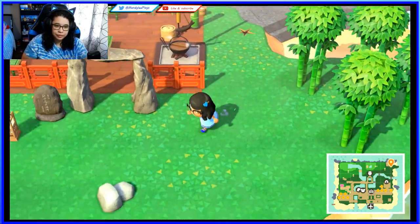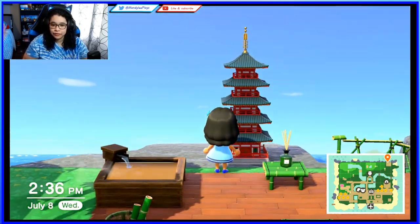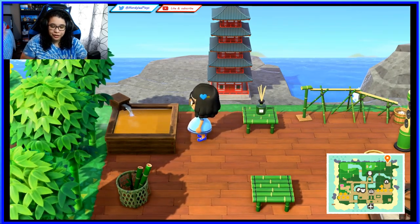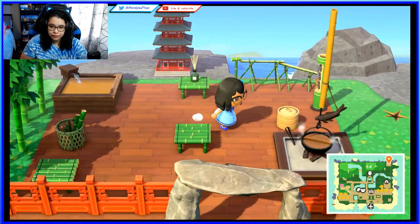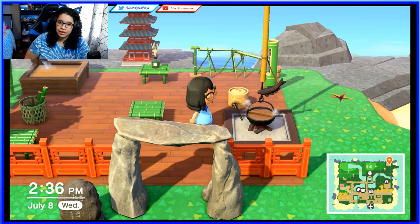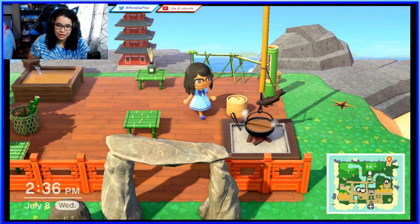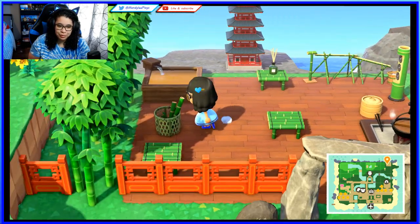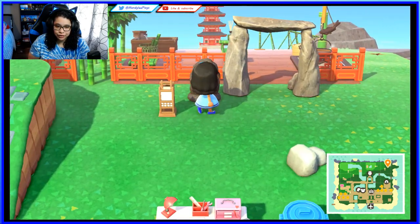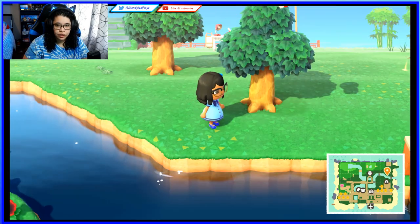Here is my little zen area. I have a Gulliver item, a little spa thing, some bamboo-themed furniture, this piece I've seen in a lot of anime but don't know the name of, a bamboo lunchbox, some incense, more bamboos, a stone, a lantern — all those traditional-looking items.